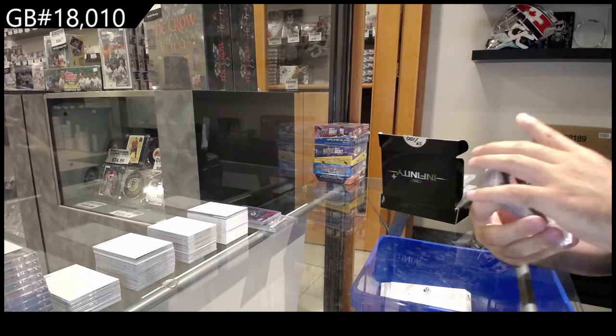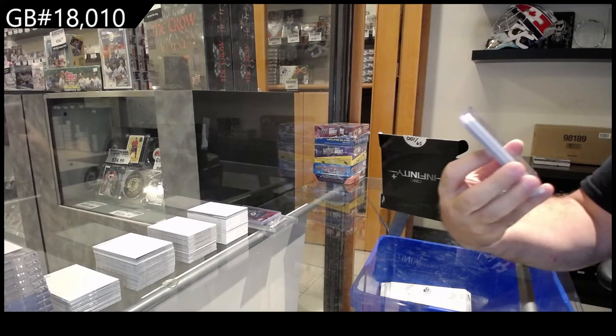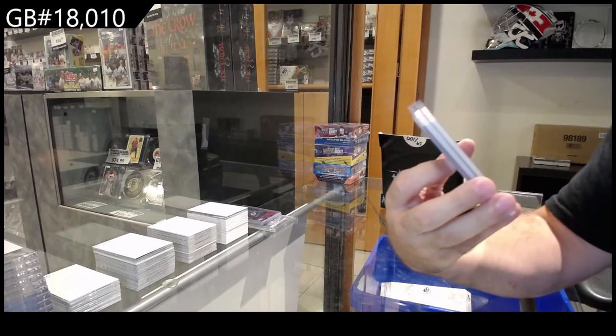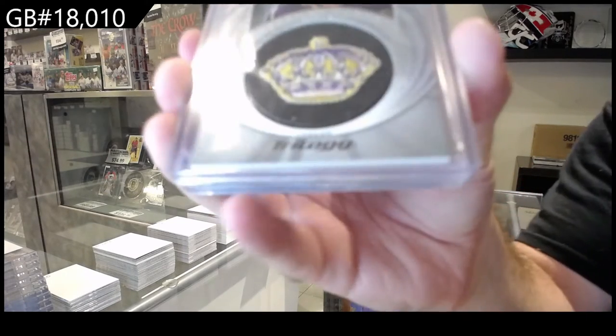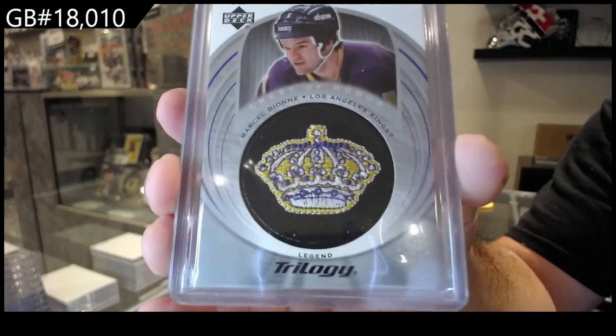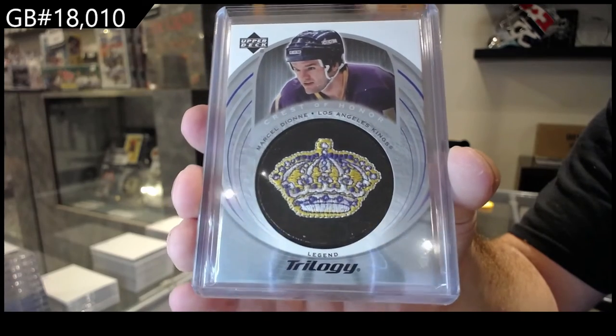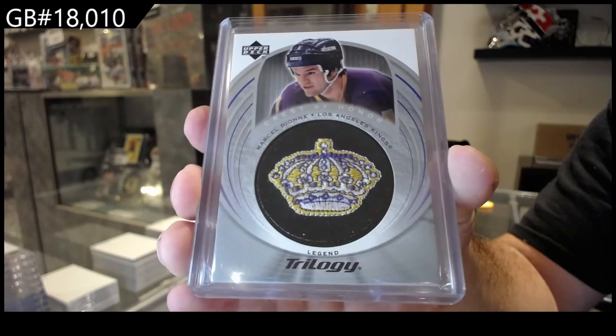We've got a cool older one — a Trilogy Crest of Honor Legend card featuring Marcel Dionne of the L.A. Kings, with the retro logo.